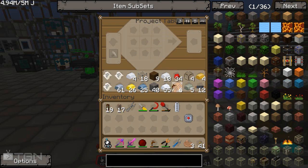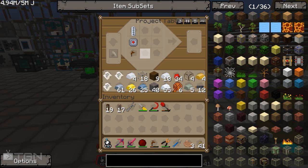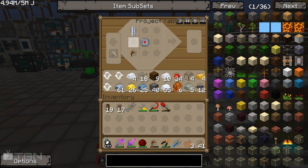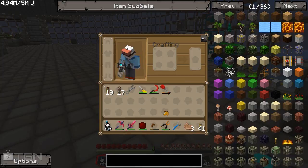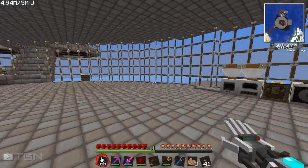And we'll just put these like this — this should work the way around. There we go. Electronic tree tap. For some reason, I never see people make an electronic tree tap.